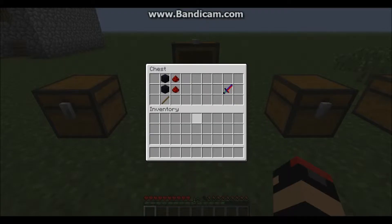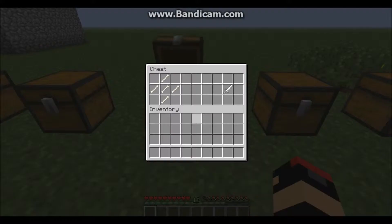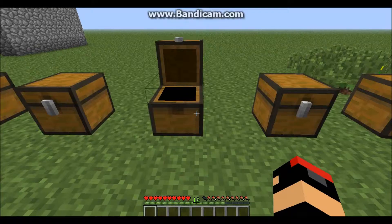The next sword: one stick, two Obsidian, and two Redstone. What you get is your Blood Sword. Next is one of the easiest swords, the Bone Sword — three attack damage. It's a pretty simple one to make if it kills a lot of skeletons.